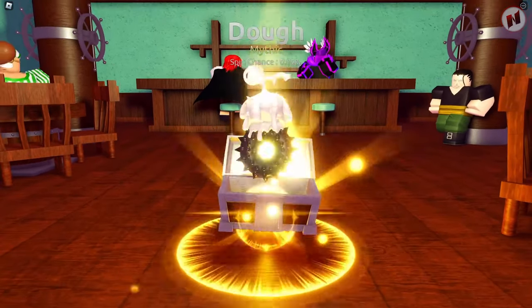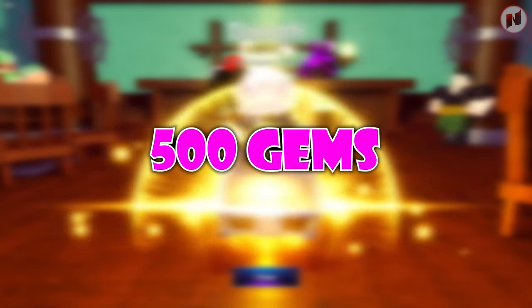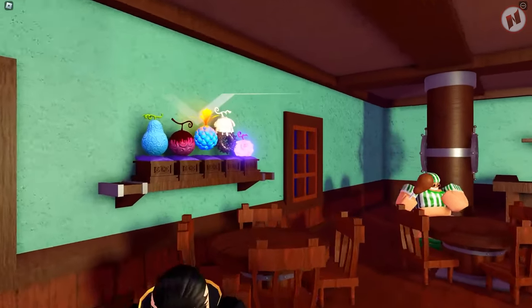So if it's the first time you play the game, by default you have 500 gems to use to spin a devil fruit. Whatever fruit you get depends on your luck — you could get a mythical fruit or just a common fruit. But regardless, once you have your fruit, you're ready to deploy to the battlegrounds.